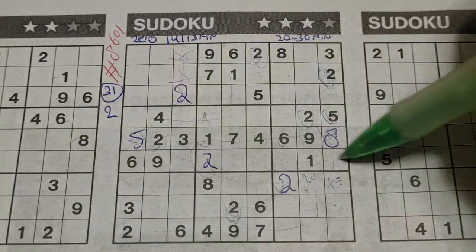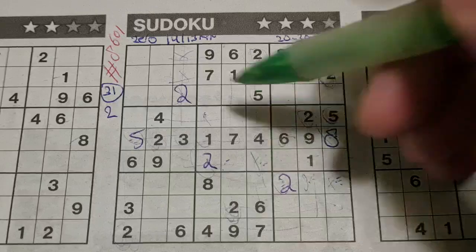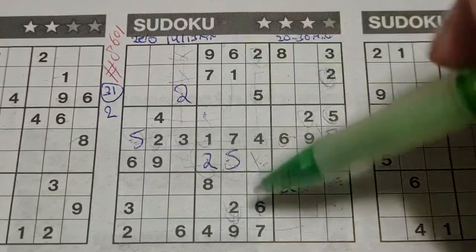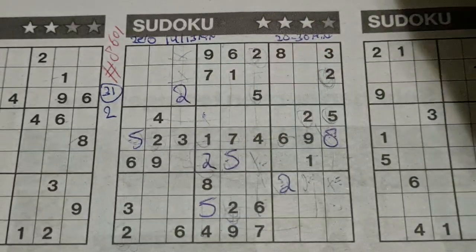5 in this row, 5 in the middle row, so the row below — the only two places left with the 5 should be here. We have a 5 in this column, no 5 there, 5 should be there. 5 in this column, 5 in the middle column, so the column next — the only place left with the 5 should be there.